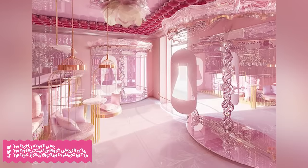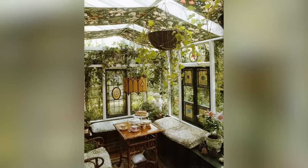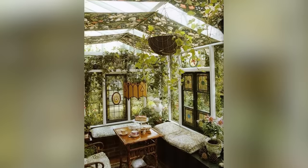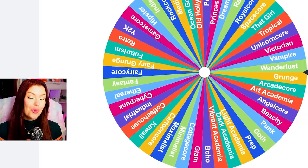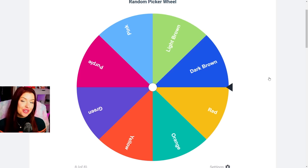In today's Sims 4 build challenge, we're going to be renovating the apartments in San Mishuno using a random color and a random aesthetic. This challenge has proven to be difficult because aesthetics have certain colors associated with them, but what if the colors in question are changed? We'll be using these wheels here — one has a whole bunch of different aesthetics on it, and the other has a whole bunch of different colors from the Sims 4 color filter.